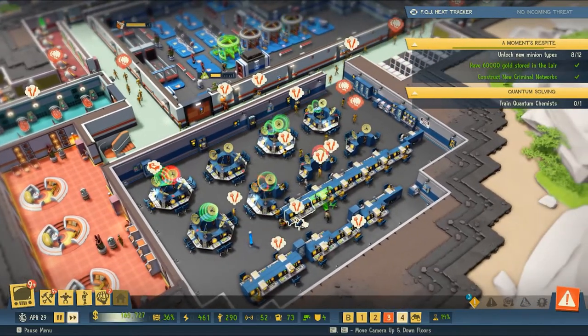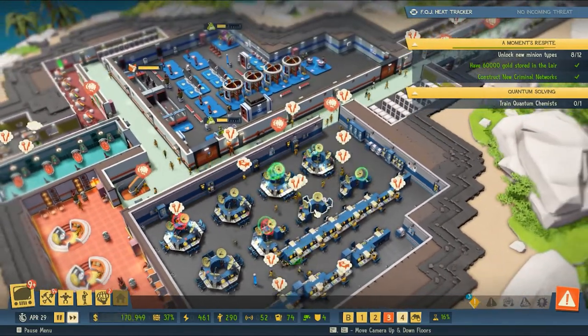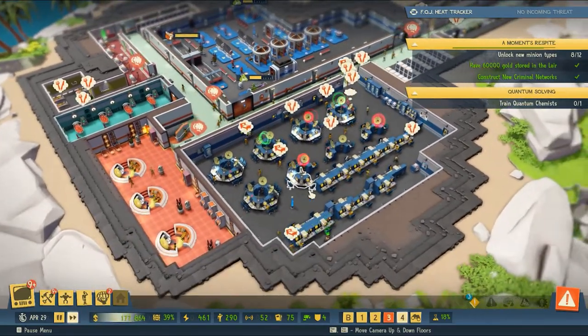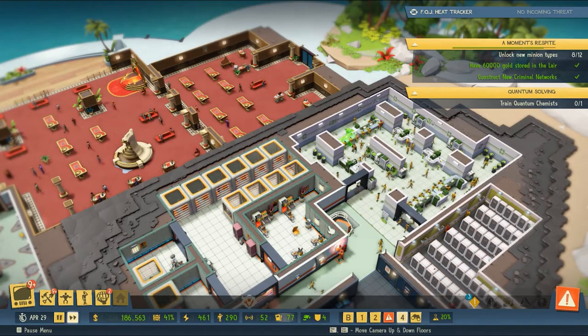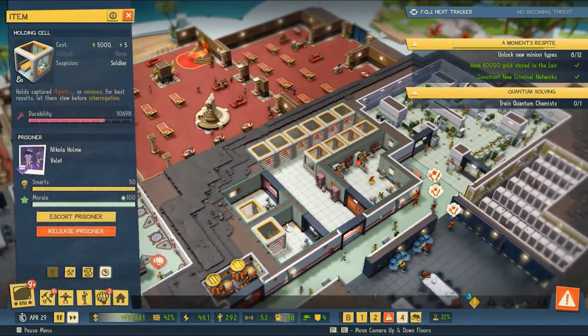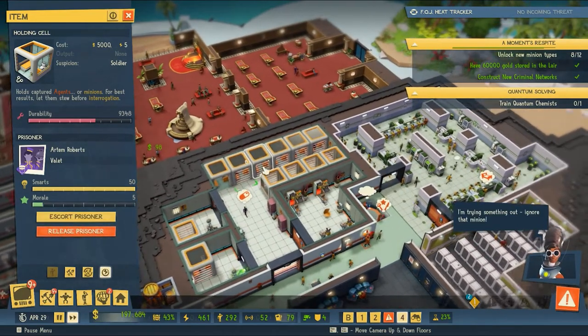Looks like all of our radio repeaters are up and running — that is looking great. Our money is continuing to grow, so we've got money in the bank again, which is what we need. We are continuing to unlock new minions, and once those chemists are done we should be able to move on to another one here.